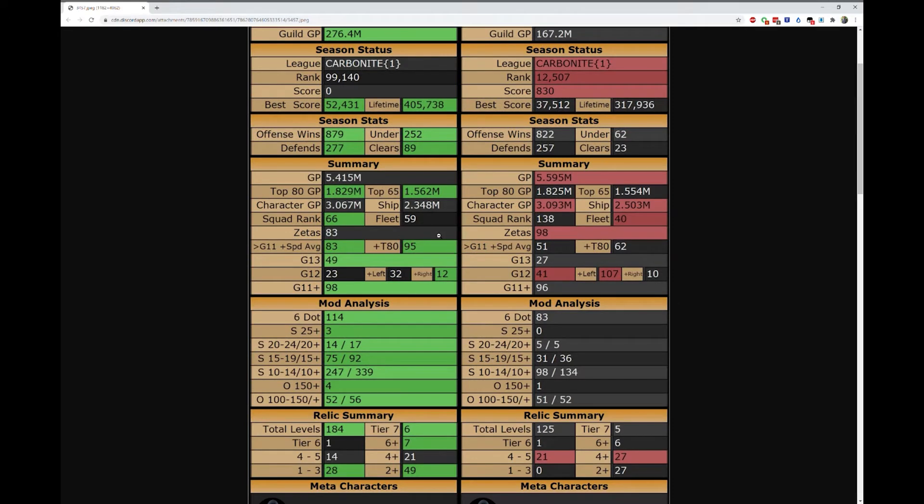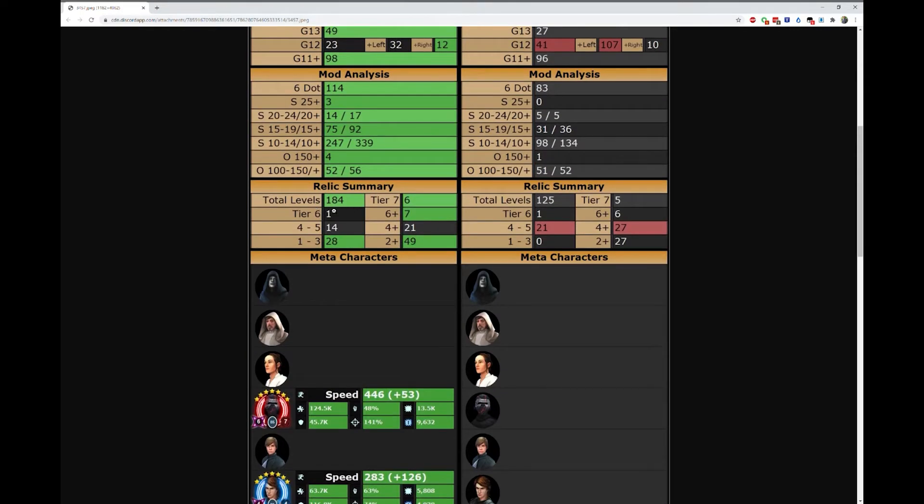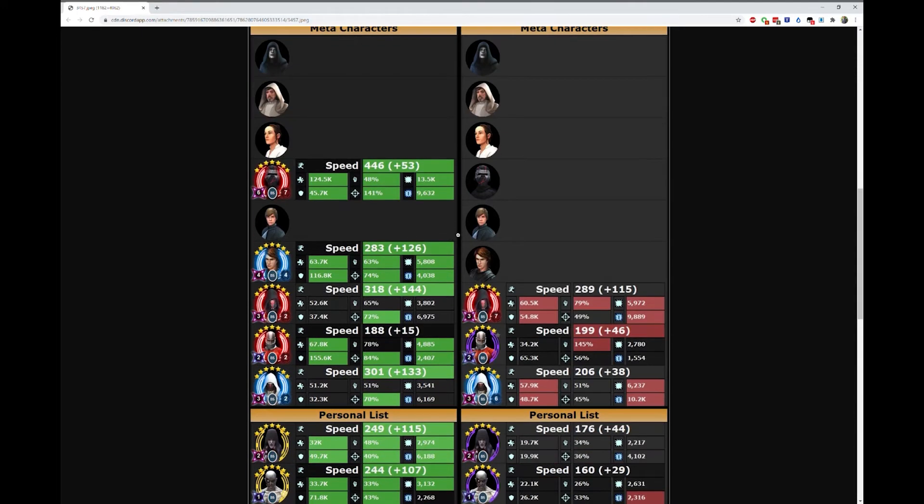The next section is a general comparison of your rosters. The most important sections here are number of Zetas, average speed bonus from mods for your gear 12 plus characters in your top 80 characters, and number of gear 13 characters. The next section is a mod comparison that will show who has mod advantages for both speed and offense. Then a comparison of relic levels on all characters. And now the most important bit: the comparison of specific characters, starting with the current meta characters.